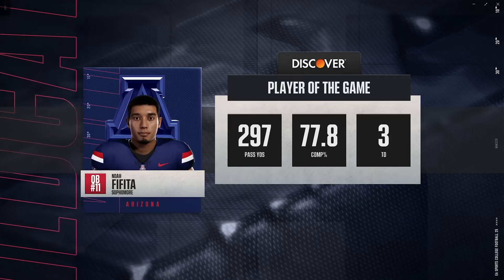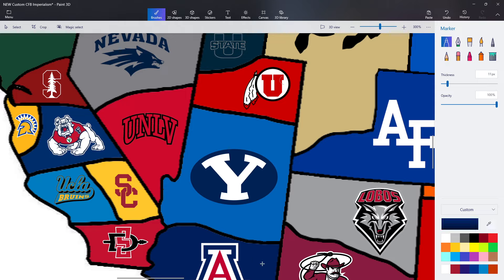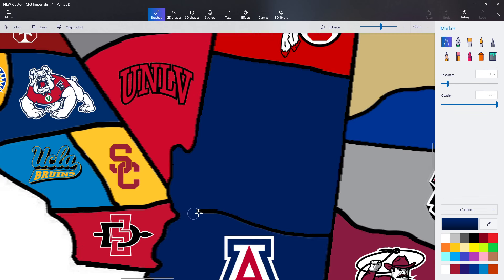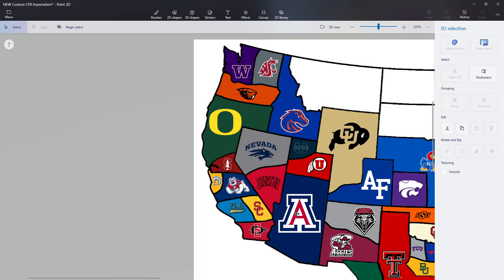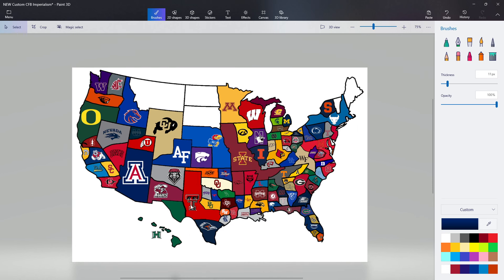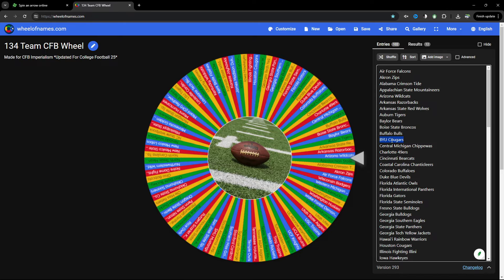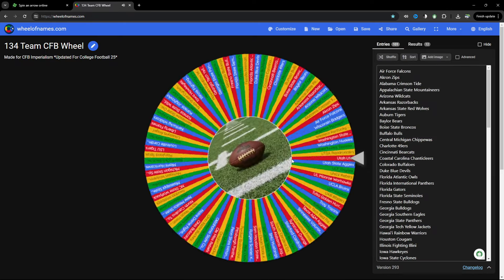Arizona is going to take over the rest of their state as well as most of southern Utah. I think they have the most square territory — although Colorado is up there too. Arizona stays, BYU goes. Sad to see the Cougs leave this early, although we're not that early anymore — we've played 33 games.